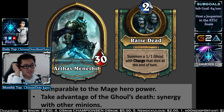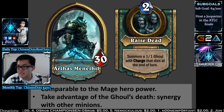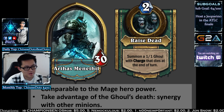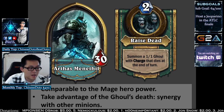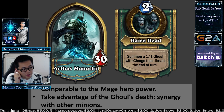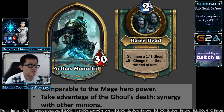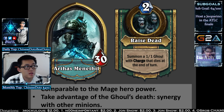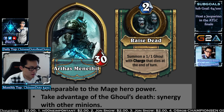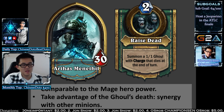Arthas is the Death Knight hero, and the hero power is Raised Dead — it summons a 1/1 Ghoul with Charge that dies at the end of the turn. You might say it's just like the Mage hero power and doesn't go past Taunts, but it has a lot of synergy with other cards. The Ghoul dies at end of turn, so even if you charge the face, you don't get a 1/1 to keep. You can't build an army of Ghouls that never die — well, unless you do something else.